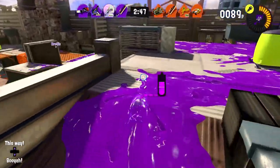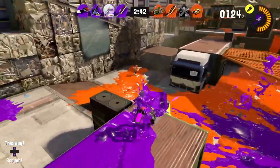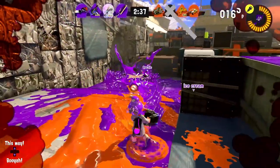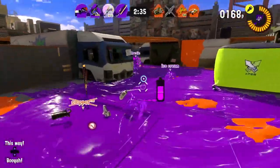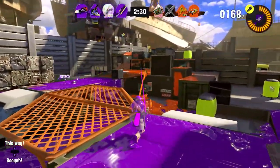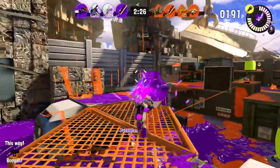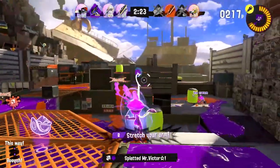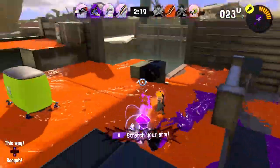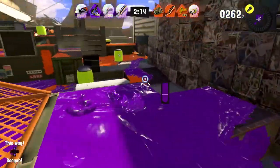We'll work with our teammate to make sure we're not covering up the same turf. There's a lot of area to work on right at the beginning and we've got some good range here. I got them a little bit — there we go, our teammate helped us out. I want to head up here, see where they are, and try to get them. The range on this is pretty nice. I might go a little crazy trying to get them — my aim didn't help me, but luckily the timeout saved me.